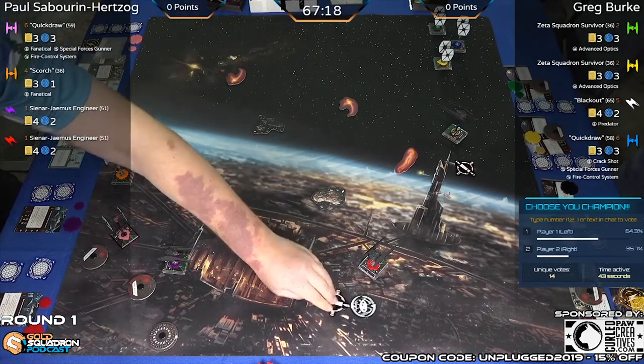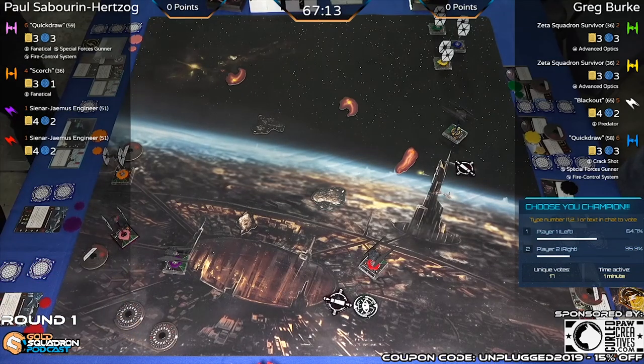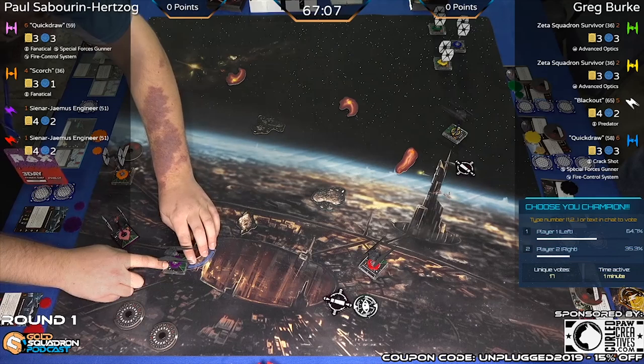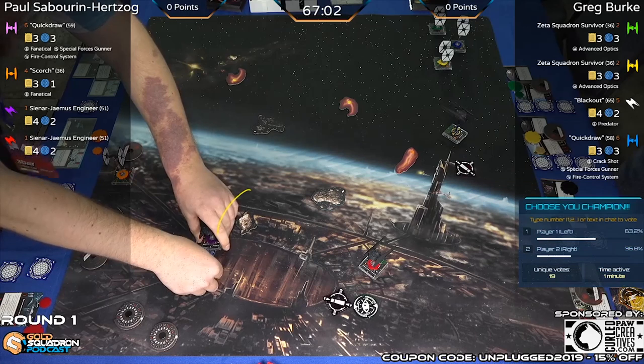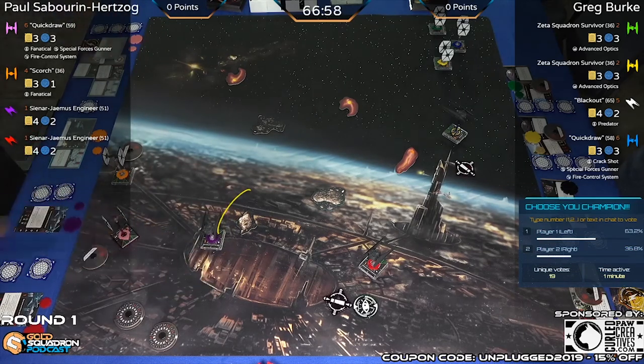Paul deciding to come up the bottom of the board, using the maneuverability. The five-straight cannot be understated. I like the maneuverability here. The hard one there commits you to this lane, because the barrel roll won't quite get you all the way to the other side from where you're sitting at the moment.